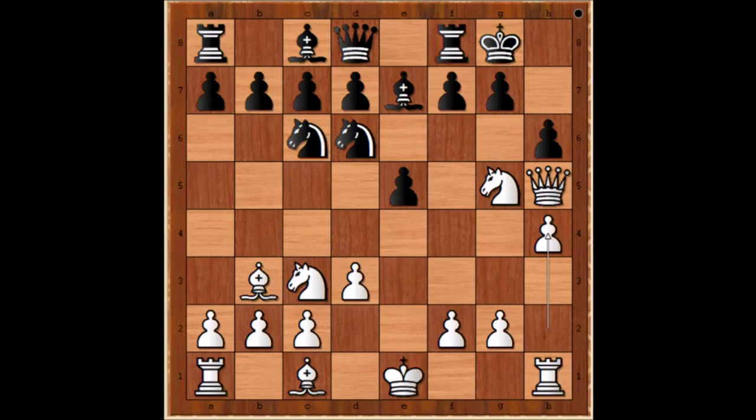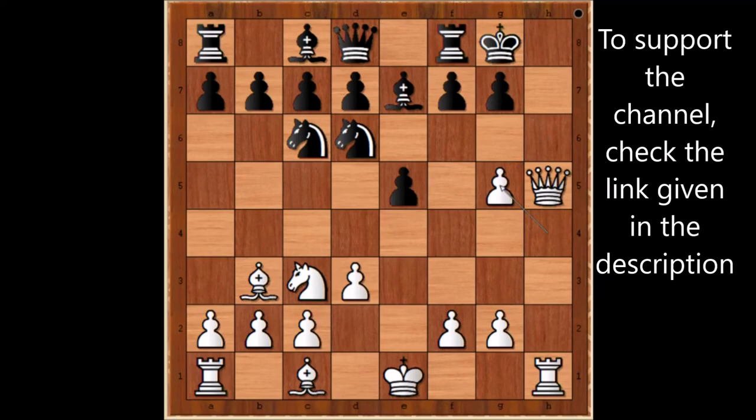But Mieses was in a king-hunting mode and he played h4, allowing black to capture the knight. But black played knight to e8. Let's take this back — what happens if pawn takes knight? Then pawn takes pawn, and how to stop checkmate? So in this position, knight to e8 was played.